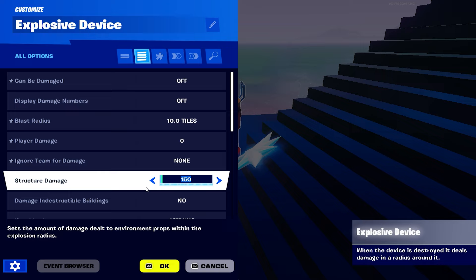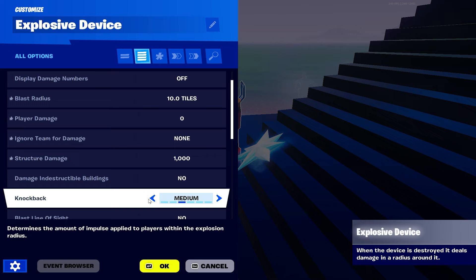Structure damage - set it to 1000 just to be sure. Damage indestructible - no. Knockback - none, because it'll make you fly. Explode on proximity - off. Has time detonation - no.